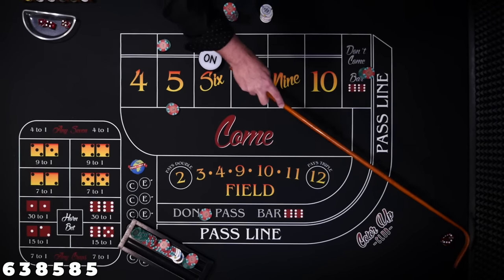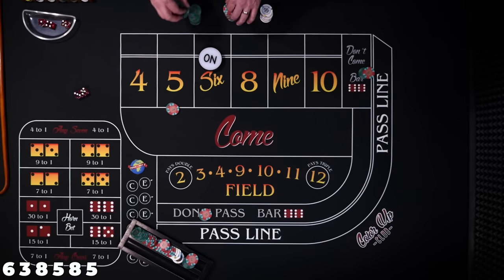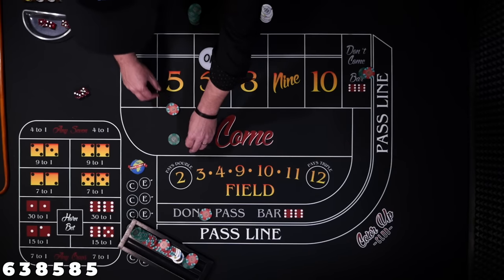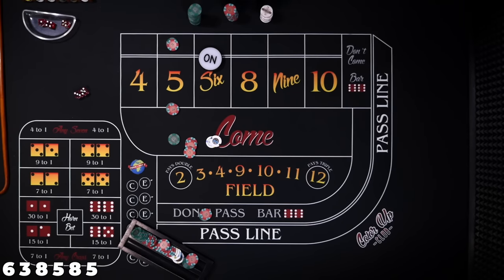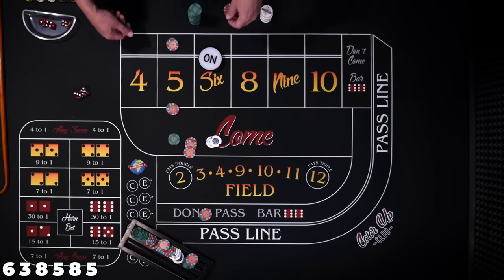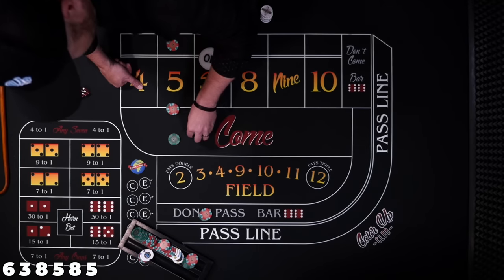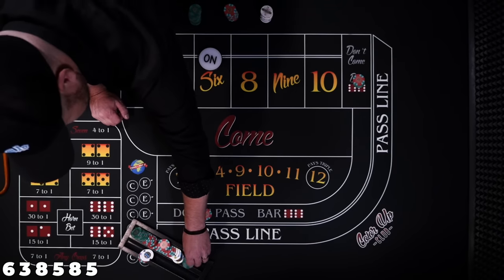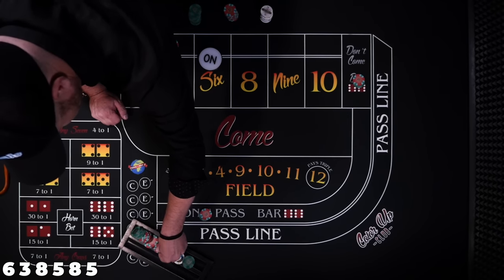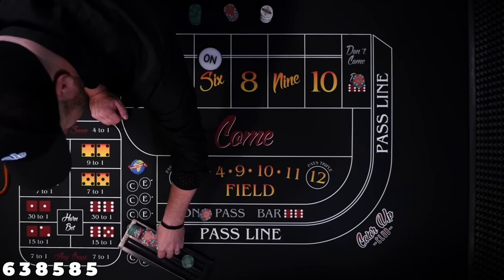Five — the don't come will travel behind the 5. We're going to win $42 down behind on the don't pass place. So we'll take this $12 profit and stick $30 in the don't come. My rack is getting a little messy here — let me clean it up a little bit.